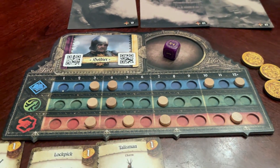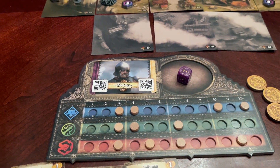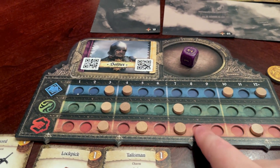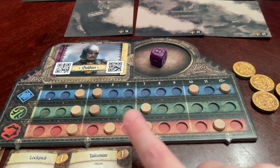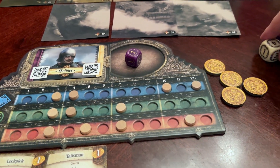So what are we doing in this game? Well, you choose one of the characters available for that scenario, and then you're going to set up your player board. There are three different stats: intelligence, dexterity, and power, and whenever you're asked to make a skill check, you're going to roll some dice.